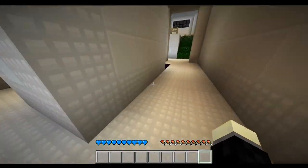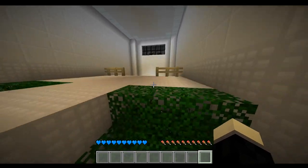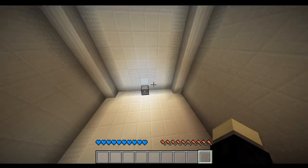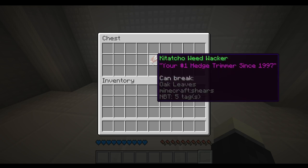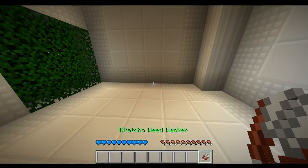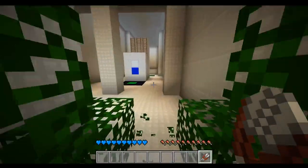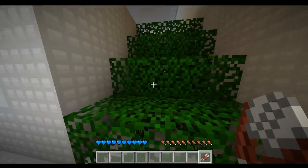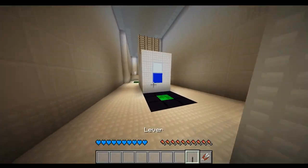At this point you might be wondering why there are so many leaf blocks — what is up with the leaf blocks? Well, when you get over here, you're at your Katacho Weed Whacker, your number one hedge tripper since 1997. This allows you to break leaves, which is just super satisfying, and that allows us to get items that we couldn't get to before.